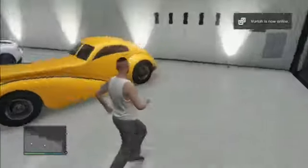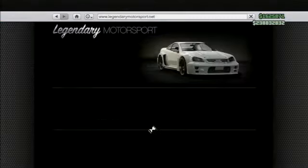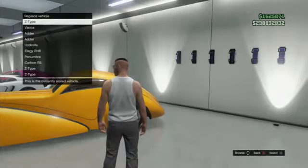After you've got a friend inside your session, what you want to do is go into your phone book, go to Travel and Transport. Once you see Motorsport, you want to go down to the Z-Type. Once you go into that, you want to click Purchase. But considering you've got a full garage, you won't actually be able to purchase it straight away, so it's going to ask you which car you want to replace.